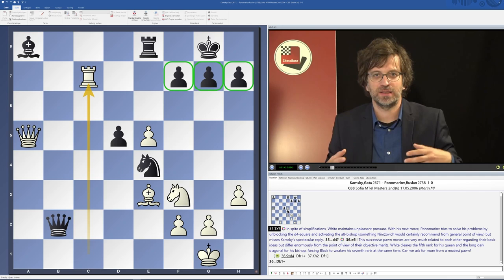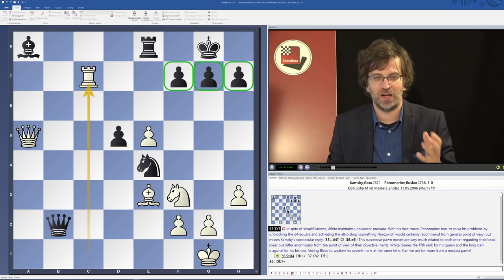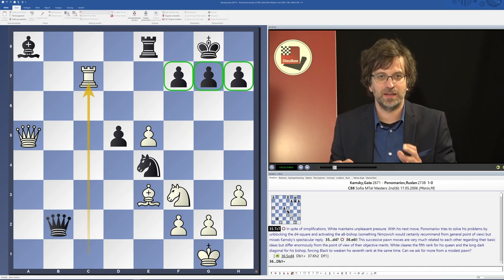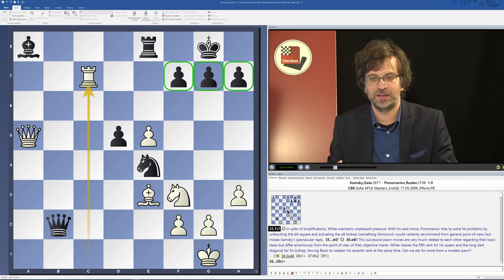So when you get to the 7th rank with your rook, it's like when a child gets into a candy store and the mom says, 'Okay, you can buy anything you want.' Of course, the child is very happy and will probably stuff itself with a lot of candies. So that's the good news about the 7th rank. The bad news is that while the open file is, by definition, open from the 1st rank till the 8th rank and the rook can move there freely,